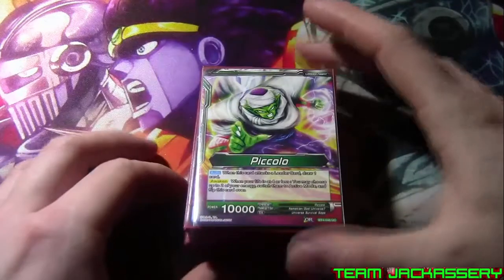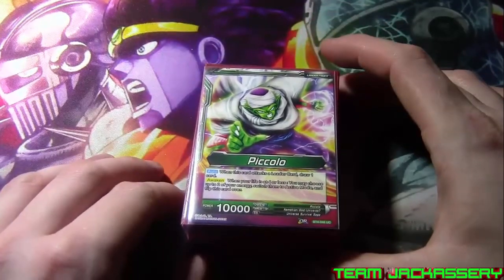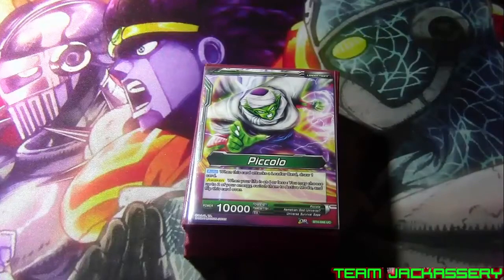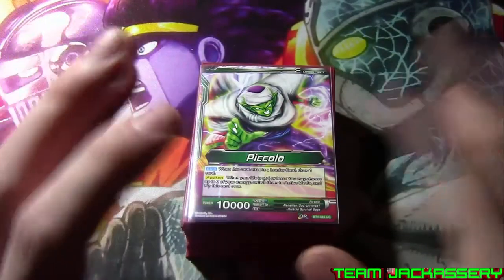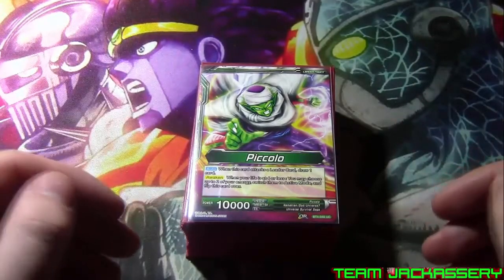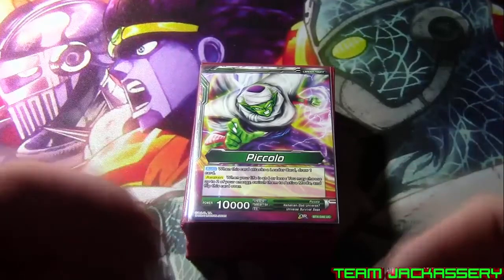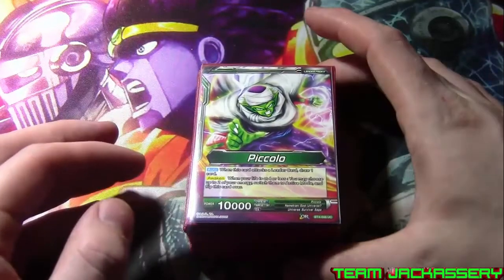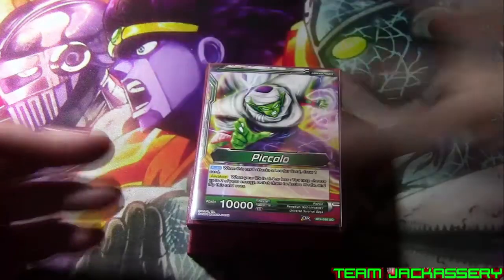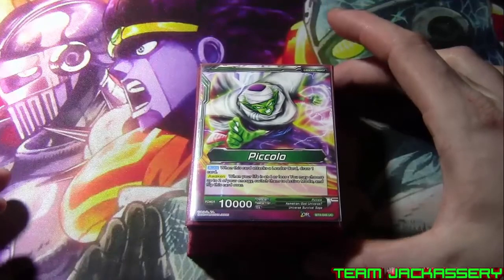Originally this was his Broly Green-Red Arrival deck profile. He figured it was a little bit too bulky for what it was doing — his hand was running out easily. I suggested why don't you throw in a Namekian leader, because Namekians have really good draw in their green. He thought about it and it kind of worked, so he threw this together.